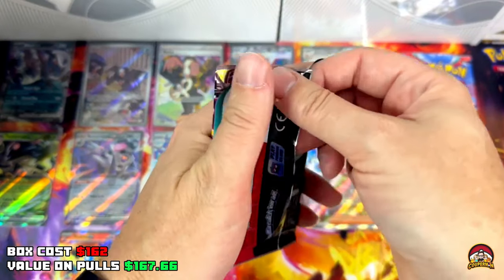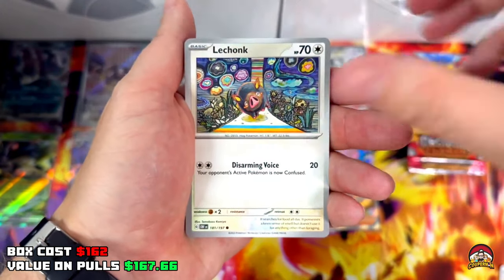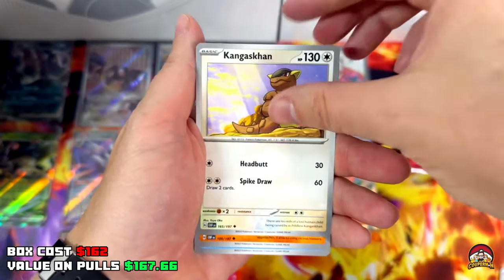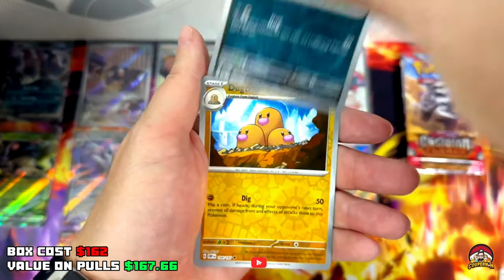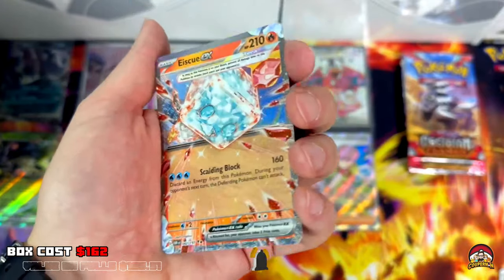Pack 33 — let's go! Code 33, Lightning Energy, Lechonk, Plogepe, La Vista, Oongus, Genghis Khan, Wishcash, Floatzel, Inkay Reverse, Dugtrio Reverse — yeah! Let's go, another hit! Ice Rider Calyrex — let's go!